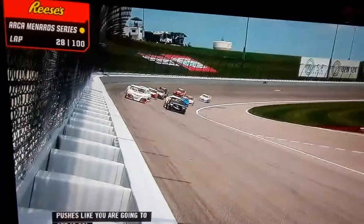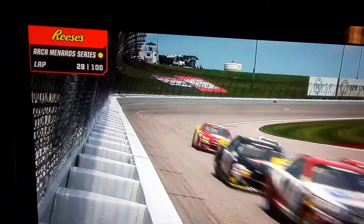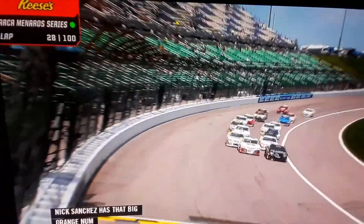Red Racing teammates side by side on the second row. Thank goodness Nick Sanchez has that big orange number to help us distinguish the difference. As the green flag is back in the air, Corey Heim leads up.